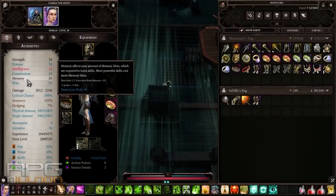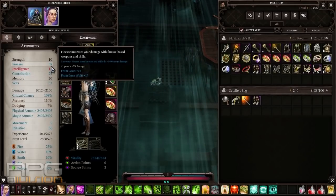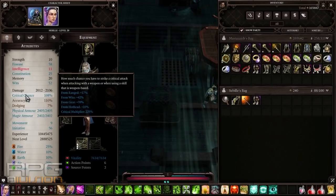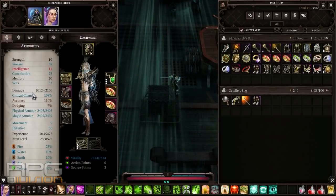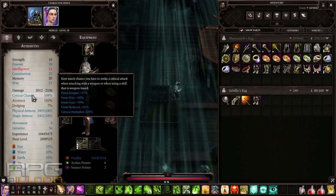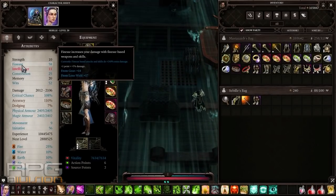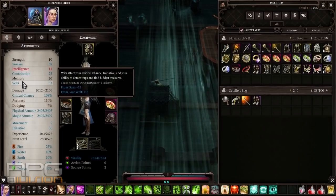You can see how I distributed my points — Finesse, with some of the leftover points into Constitution and Memory. These numbers are so high because of the Lone Wolf. Critical chance is over 100% — I couldn't be bothered optimizing the equipment to get it exactly to 100%, it's just pointless. Either way, this will be good if you're not playing with Lone Wolf. Then you want to put maximum points into Wits — that means 40 when you're at higher levels — and also maximum into Finesse, also 40. Finesse directly affects your damage while Wits directly affects your critical chance.